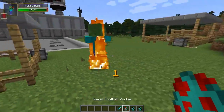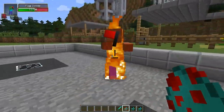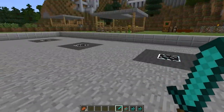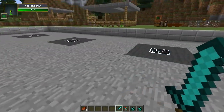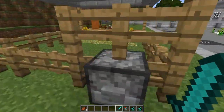The flag zombie just holds a flag — it doesn't really mean anything. It's just like the flag zombie in Plants vs. Zombies, so I guess it's tradition. He came to the wrong neighborhood. We're going to go check out that area a little later.